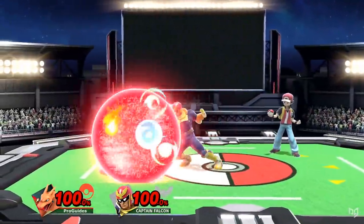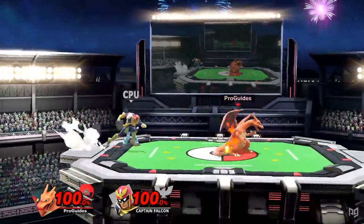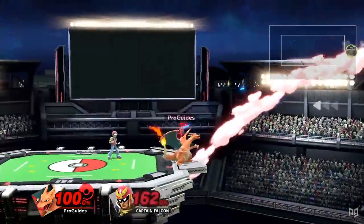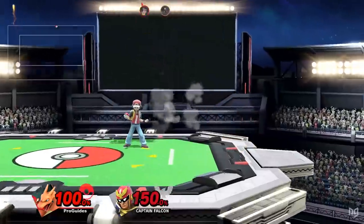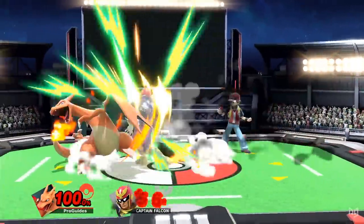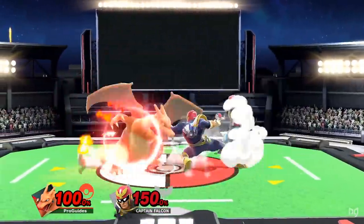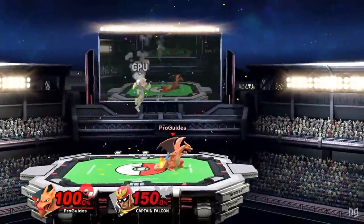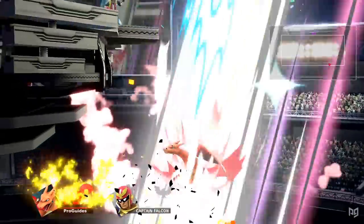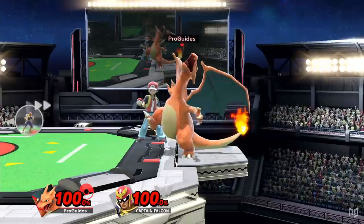Charizard is a big target, so he'll be forced to shield quite a bit — but fortunately he has an amazing out-of-shield game. His grab range is fantastic, and his forward, back, and up throws all kill. His up smash is blazing fast at frame 6, acting as an excellent punish or anti-aerial. For a riskier punish, his up B is a powerful kill option with super armor starting on frame 4. The armor on Fly makes it a great recovery move too, allowing Zard to go deep offstage for edgeguards with his additional jump.